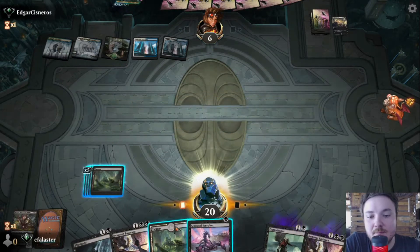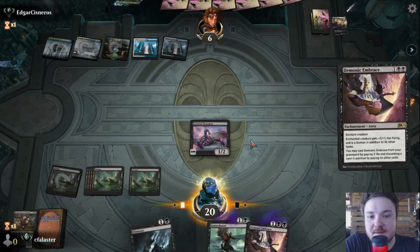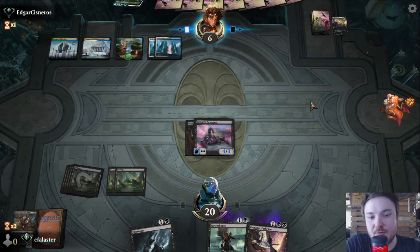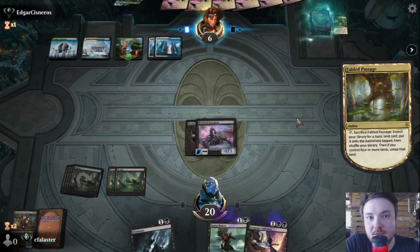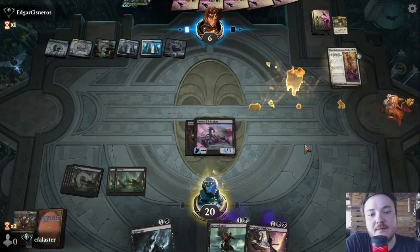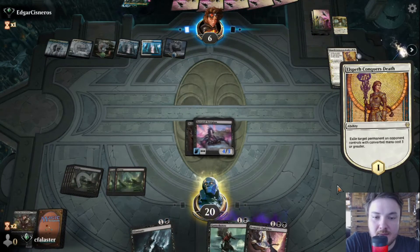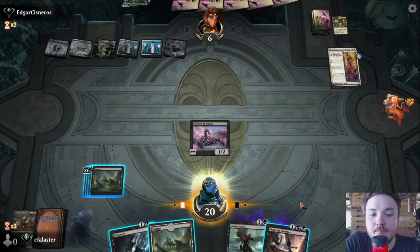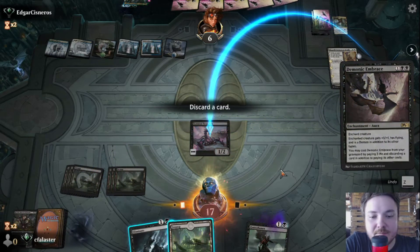If only we could manage to put one damage in. Let's give it a Demonic Embrace here and put lots of pressure. So if we draw a Rankle or something like that, we've won. And if they Shatter the Sky here, we're also in a good position — they take two, we draw a card. They'll have to target the Demonic Embrace. That's okay actually, because our strategy is back on the board. We can cast the Demonic Embrace from the graveyard, paying three life and discarding a swamp.